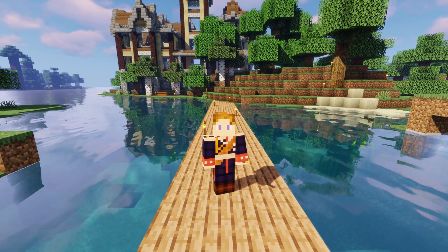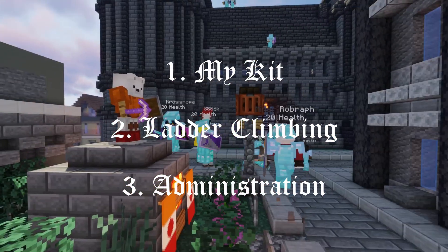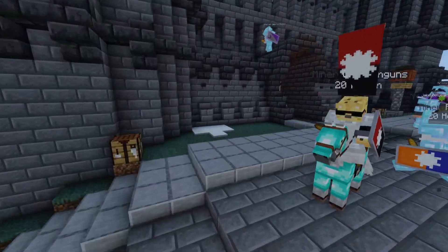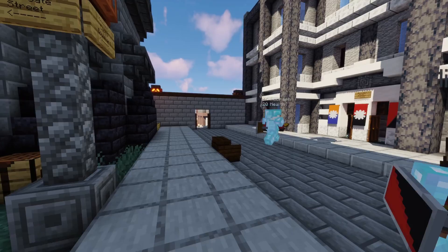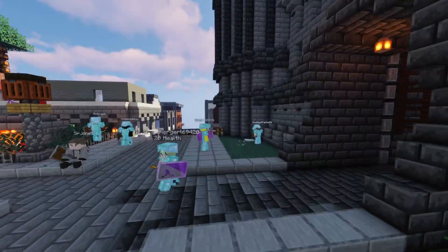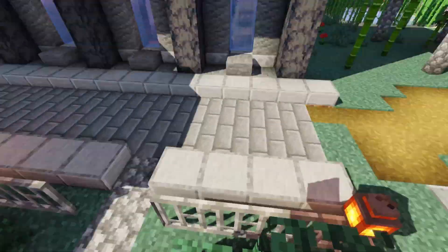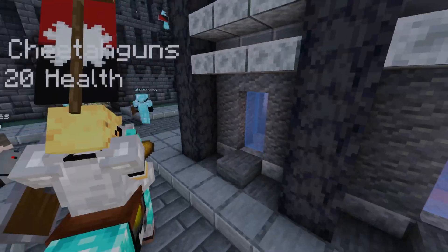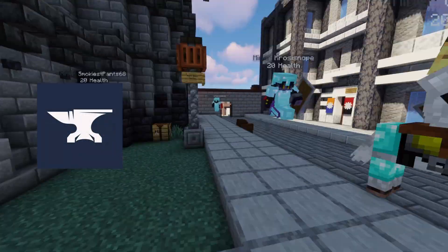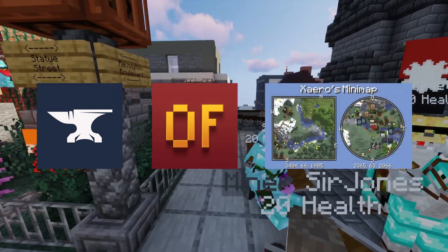We'll have three categories: first being my kit, second being ladder climbing, and third being administration. I'd like to preface that this is not a tutorial on how to get everything — it's just a list of what I have. I'll provide links in the description to videos that give tutorials on how to install and enable all of this. I use the regular Minecraft launcher, the current version of Forge, and the current version of OptiFine.